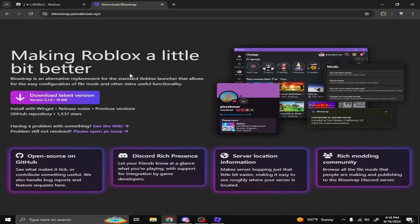What you guys want to do is go to this website right here: bloxstrap.pizzaboxer.xyz — I'll link it down below so it's easier for you guys to access. This is what gives you the gray sky, no textures, FPS boost, all of that. Just click right here to download the latest version.